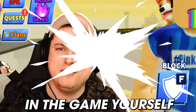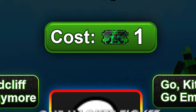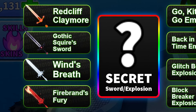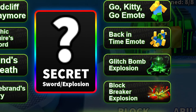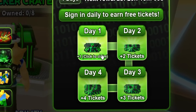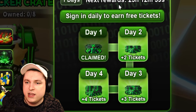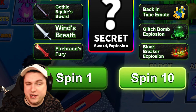If you take down the boss, you can claim rewards from the hacker's crate — costing one hacker token per spin. In total there are five new swords, three new explosions, two emotes, and secret tier items. You can also claim free raid tickets daily for four days: one ticket on day one, two on day two, three on day three, and four on day four. You can spend them one at a time or 10 at a time depending on how many you have.